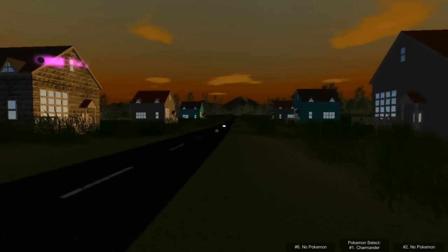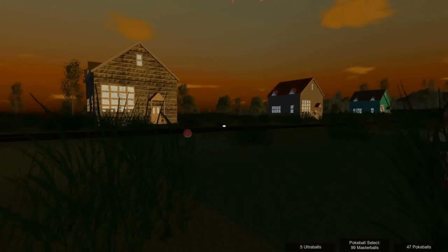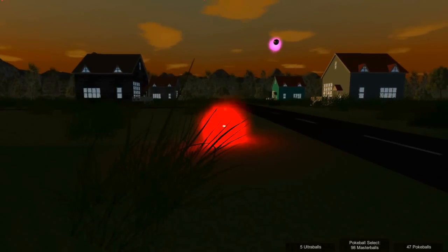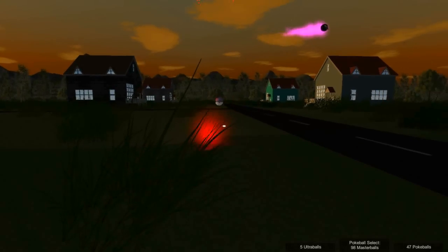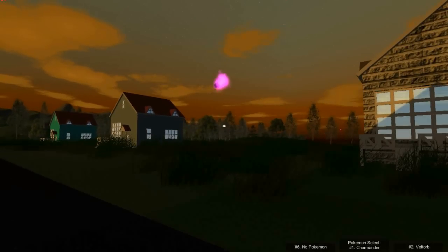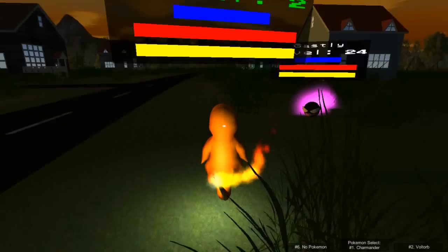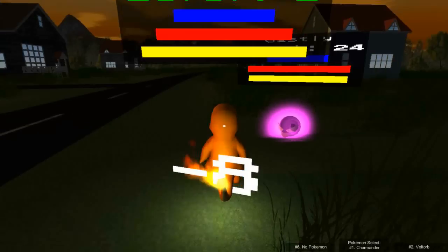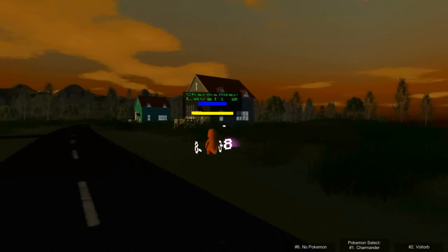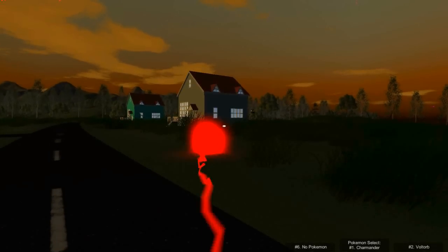So now we have our Charmander, so let's go to battle here. I don't really want to fight Ghastly. This is the Voltorb I put in just to show off evolution, so I'm going to capture him, because I really don't want to fight a level 29 Voltorb with a level 3 or 4 Charmander. Oh, I'm getting wrecked hard — it was level 2, that explains it. That was a very quick battle.